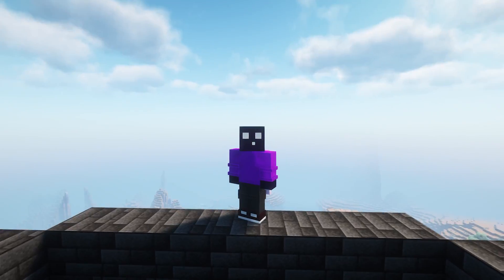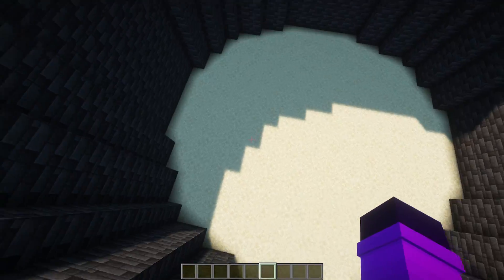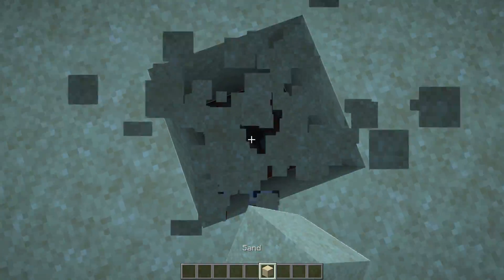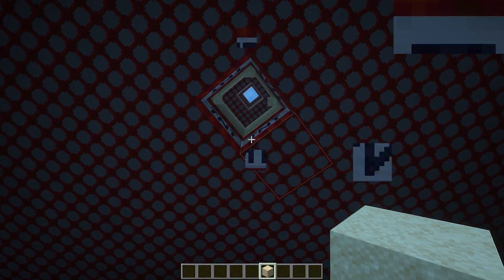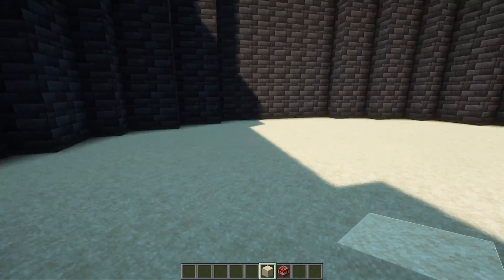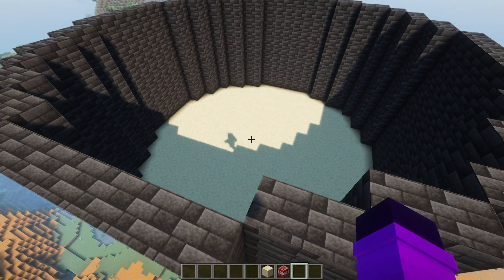Now after installing the plugins, you obviously need an arena. I built this one in a couple minutes. It is basically just a very small round arena with three layers of TNT. You can use whatever arena you want — it can be a square, it can be round, totally up to you.